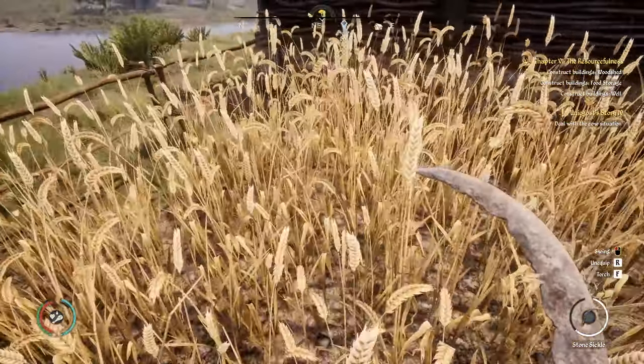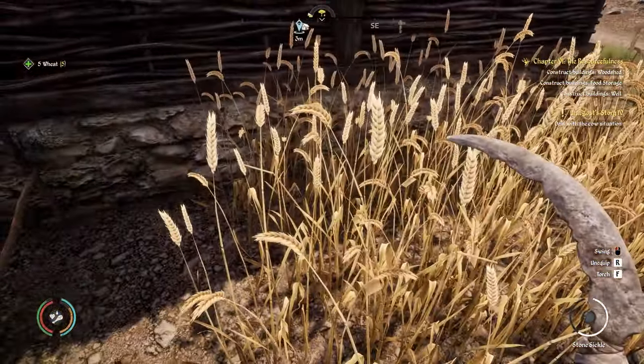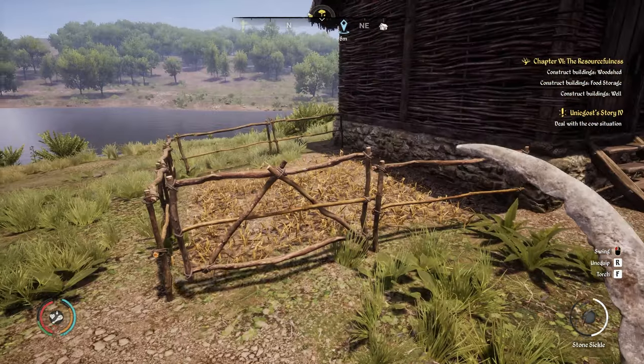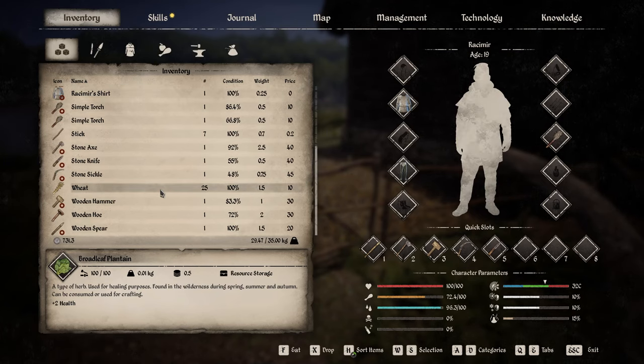The wheat has now grown as well. Similarly to the rye, you'll need the stone sickle to harvest it. With that area harvested and the inventory open, we've got 25 wheat from just four that we planted.